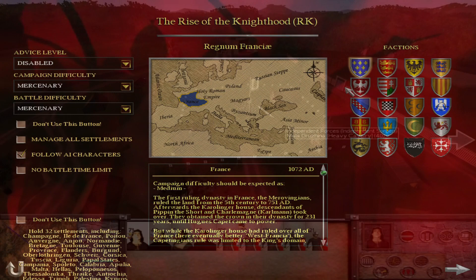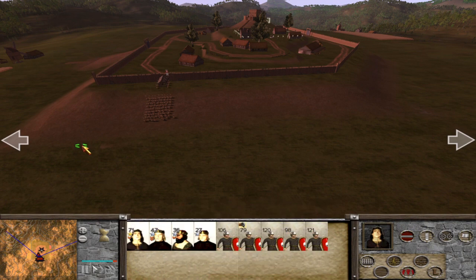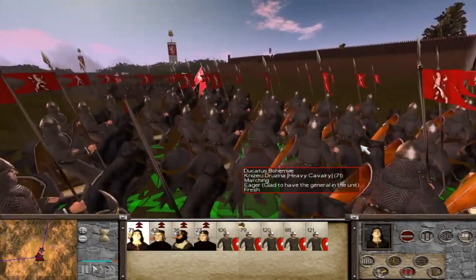Chivalry also has unique settlements, especially in Western Europe, Southern Europe, and Northern Europe. It has the Motte and Bailey settlements, castle settlements, and big castles as well — these act as battle maps and siege maps. Those can be ported as well, and I'm going to be porting them to this remastered campaign.